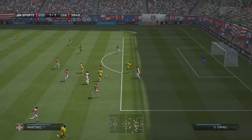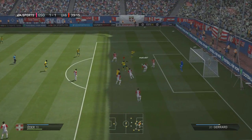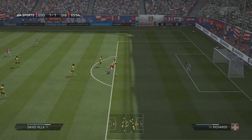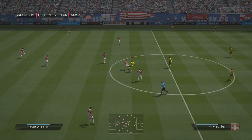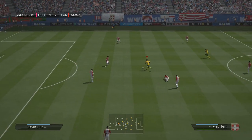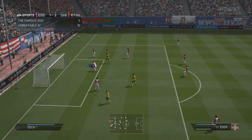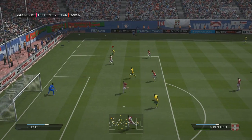Still 1-1. In the 38th minute Martinez is on the ball but his shot gets blocked. I just can't seem to get that second goal. Then he plays an over-the-top ball — I could see it coming but couldn't get onto it — and David Villa gets his second goal to make it 2-1. Straight from kickoff Jackson Martinez is on the ball, passes to Eder, but I can't get the shot across goal into the back of the net.